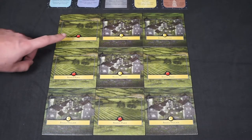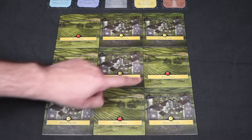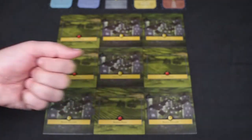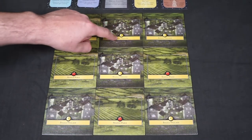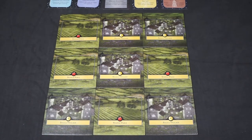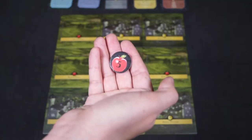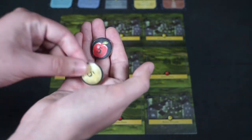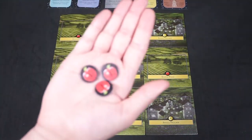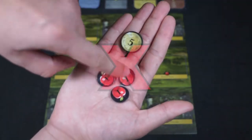On your turn, you have the ability to either harvest, which allows you to gain food based on the number of apples on the board, or tax, which allows you to gain gold based on the number of villages on the board. However, if you tax, you must first feed each village one food. If you do not have enough food to feed every village, you cannot tax.